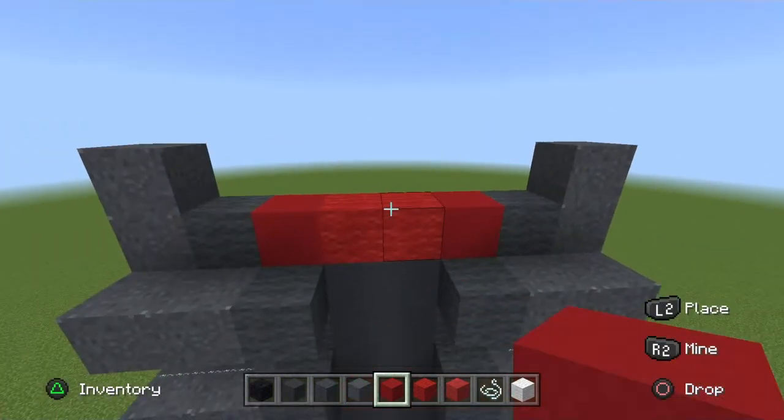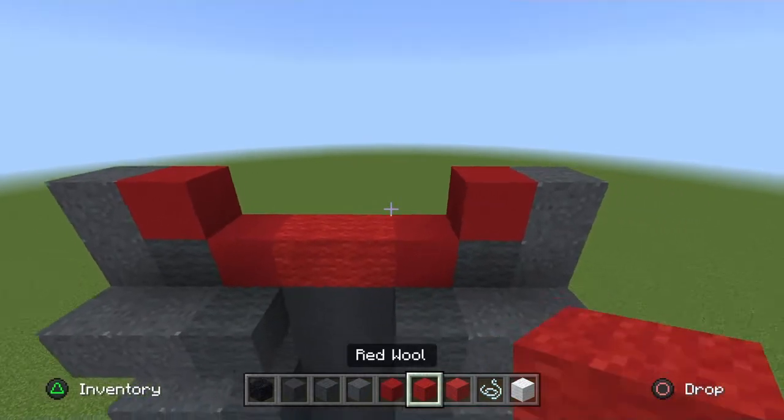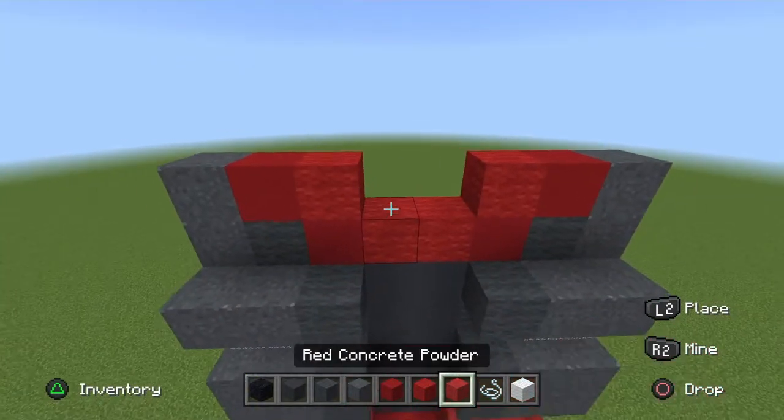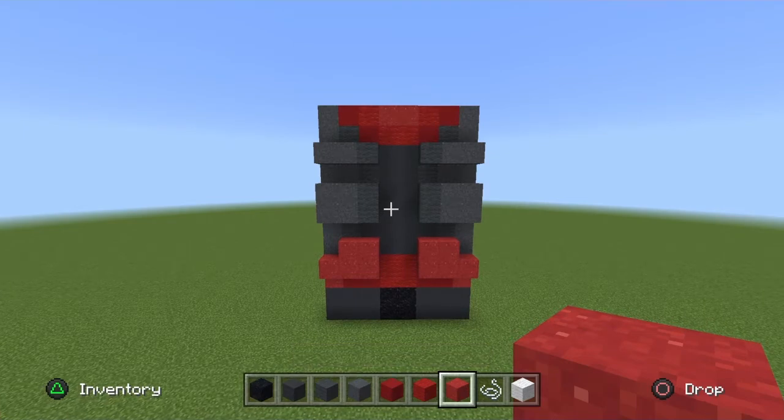To either side of the red wool, place the red concrete. Go and get your red concrete and place them in the corners. Place red wool on the corners, and then place red powder in the middle just like so.